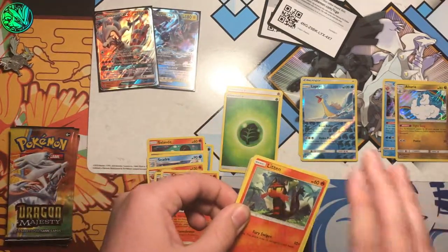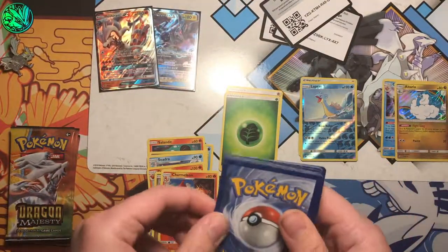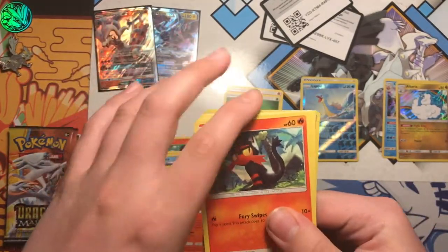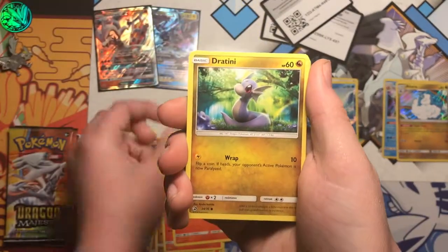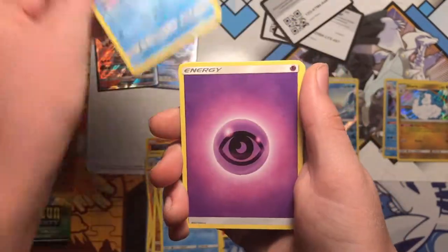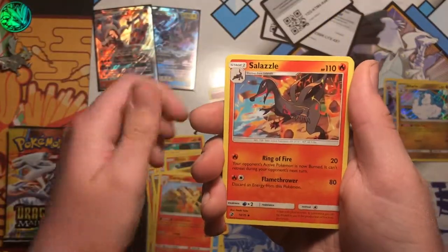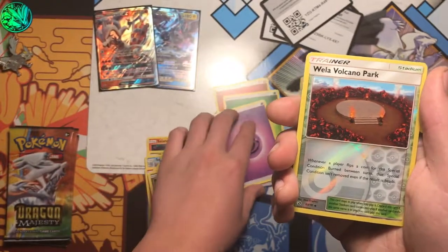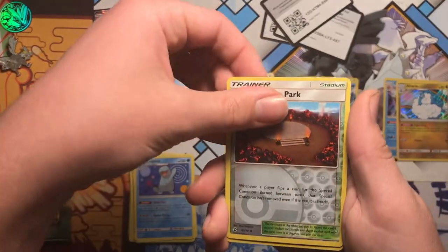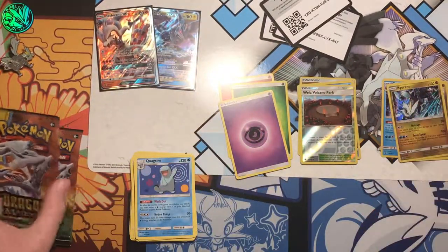The promos are really nice. We got a Litten, Dratini, Darmanitan, Horsea, Phoebe's, psychic energy, combustion, Salazzle, Quagsire, reverse Well of Volcano Park, and the rare is a holo Kyurem. So that's pretty cool.